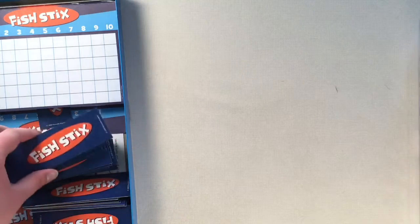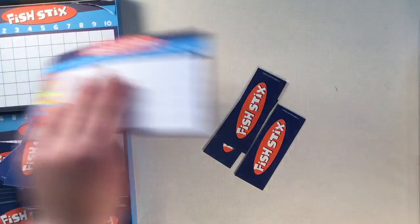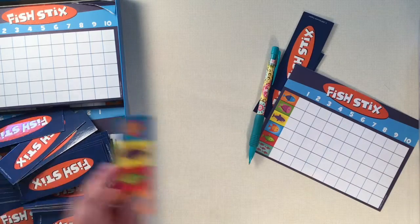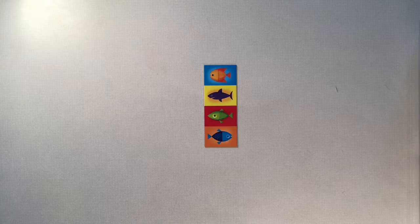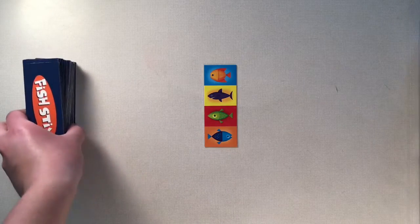So to set up, you're going to give each player three cards, a scorecard and a pencil, and in the middle you're going to place one tile face up. Go ahead and put the rest of the cards in a pile where everybody can reach them.